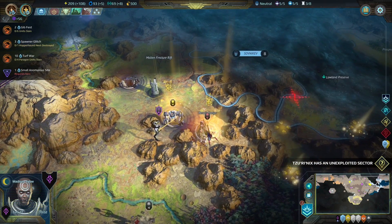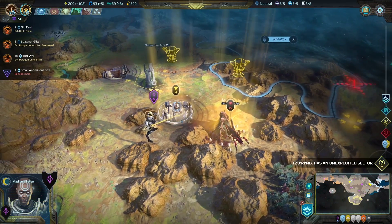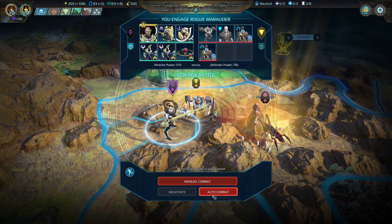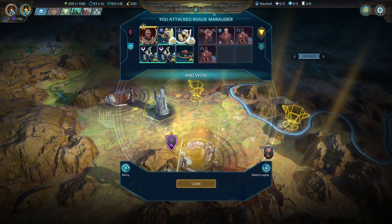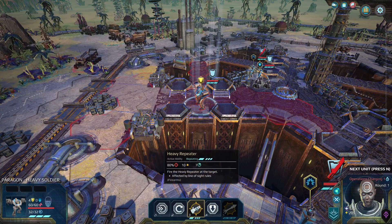I was heading over here to clear out this Hopperhound nest for a mission from the Spacers, and then they gave me an even easier mission to take out these Paragon units who I'm already at war with — so that works for me. Looks like we failed the auto resolve so I'm going to fight this one manually. We have to watch out for the fact that these guys do arc damage and we're kind of weak to that. They've got a heavy soldier that does a lot of damage from long range — he's going to be a bit of a problem.